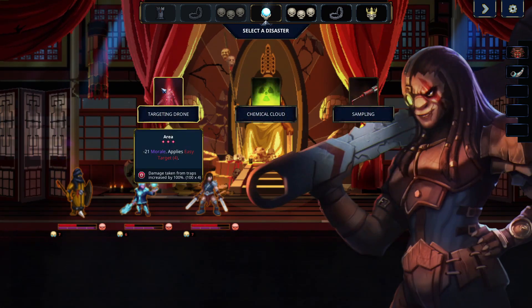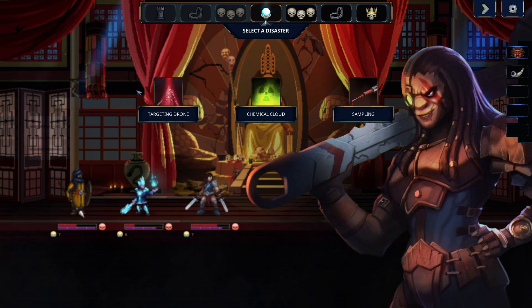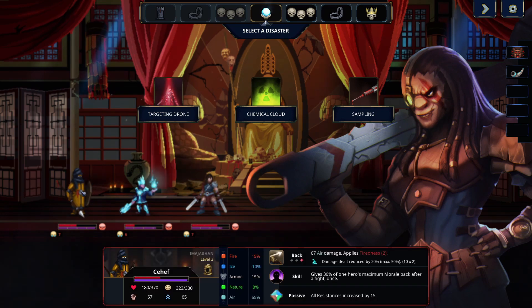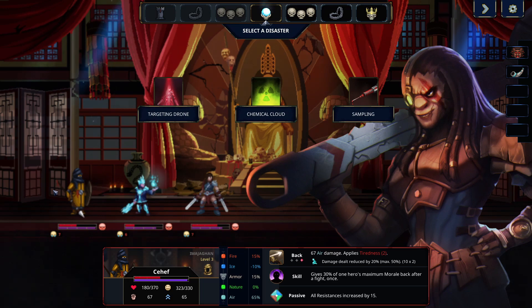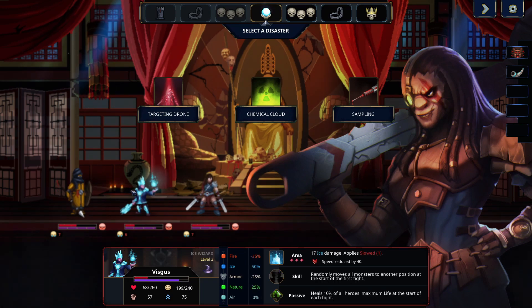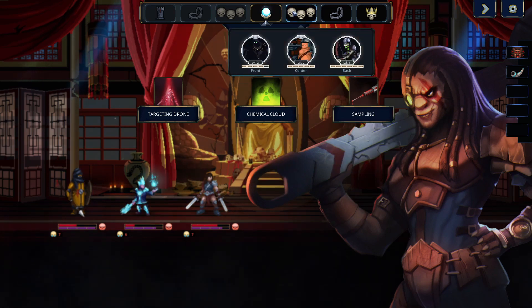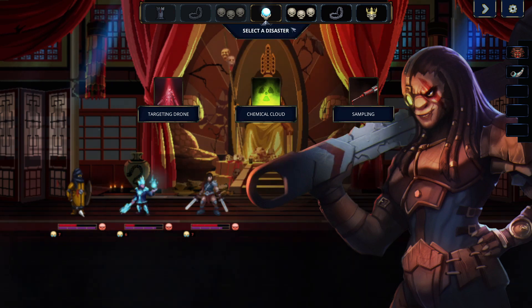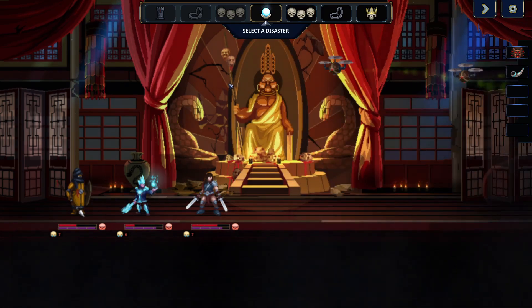We could do targeting drone — it's only a debuff that lasts four turns, and this will hit some morale thresholds. Maybe we go with the poison and chemical cloud, or do we do barrier points on our next group? I think the poison's good because we're going to stack up the poison pretty high. So let's do this.